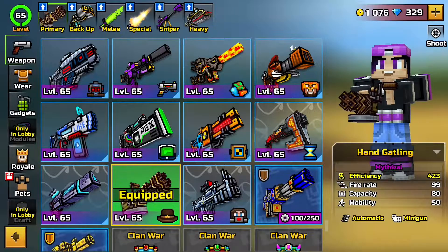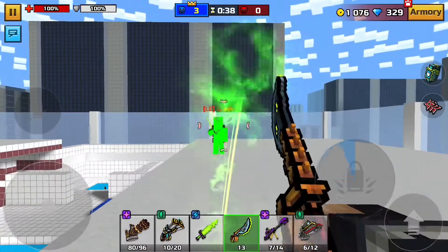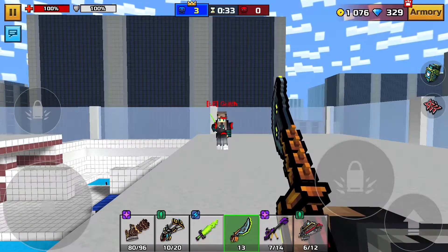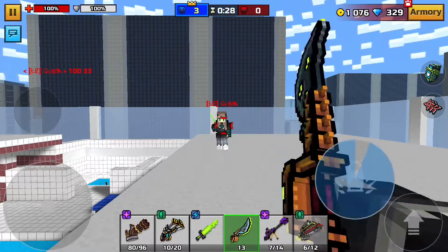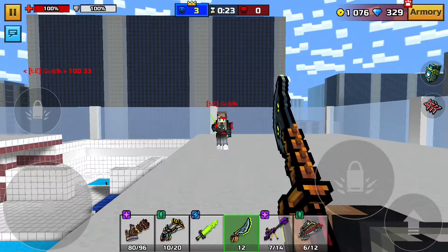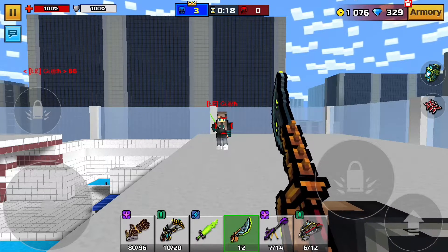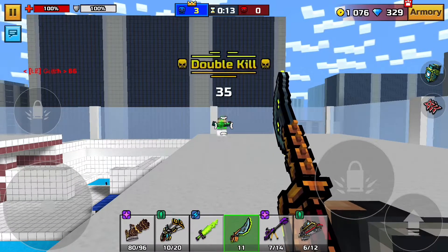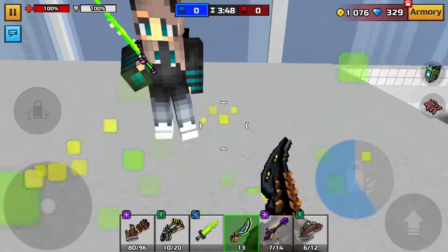So with the Magnetic Storm, it is a three-shot with no mods and the burning ability. Now here is the damage test for the Cursed Pirate. As you can see, it is also a three-shot, but with the poison ability.